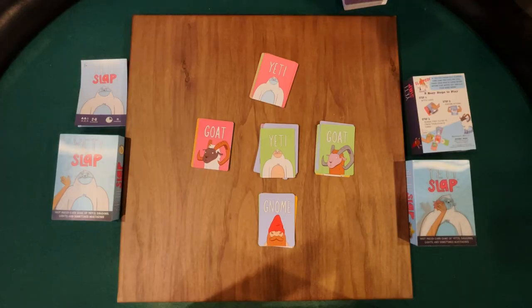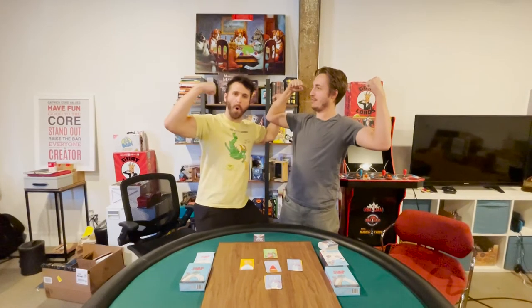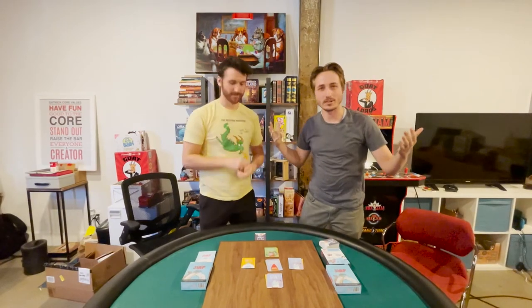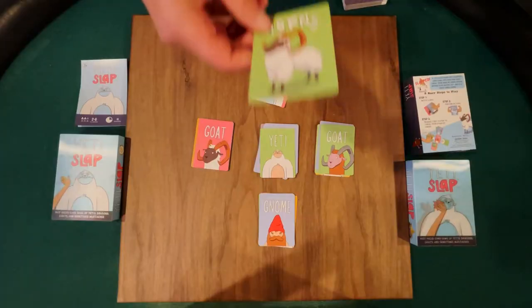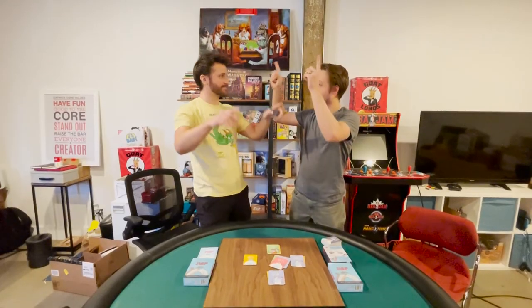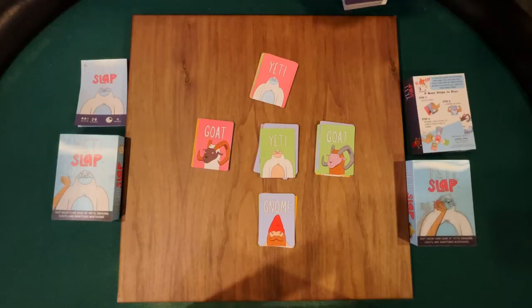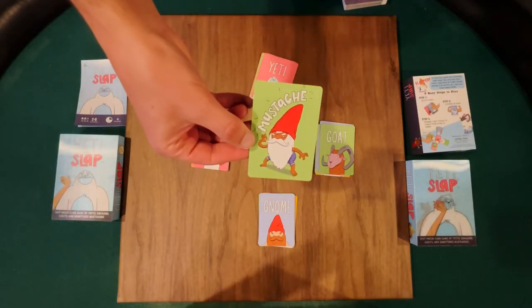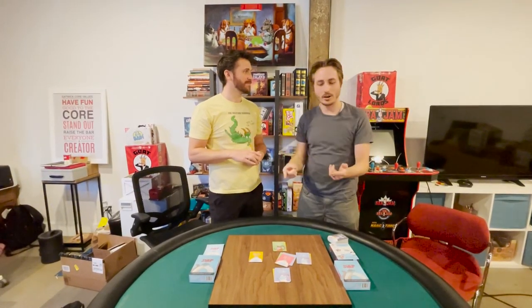There are three different actions in total. The first one is flex — do the flex action and then continue to play a card down. The next one is horns, where you put your fingers up to your head to make little horns, and then play a card down. The last one is mustache — use your little finger, hold it up to your mouth to make a mustache, and then throw down another card.